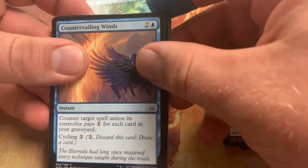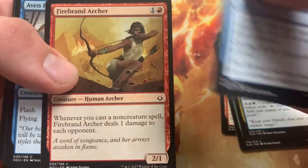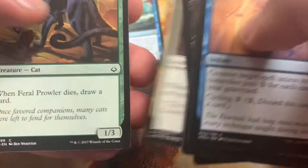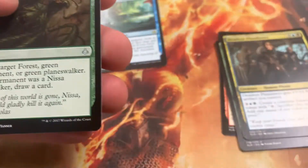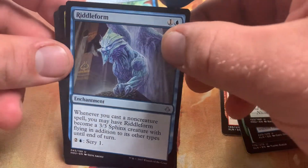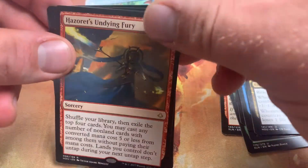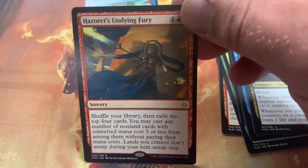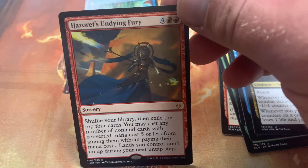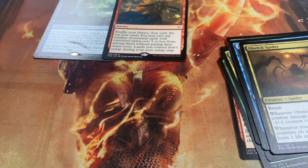We'll go to our Hour of Devastation pack. Countervailing Winds — nothing terribly exciting. Firebrand Archer for any pauper players. On to our uncommons: we have Nissa's Defeat, Riddle Form — this is getting a reprint in Core 21 — we have an Obelisk Spider, and Hazoret's Undying Fury, not a terribly exciting card but fun in EDH. This is part of the cycle where lands don't untap. Not quite in the same camp as Search for Azcanta.